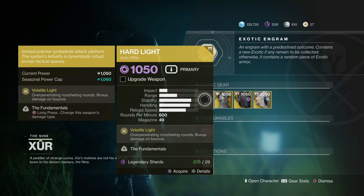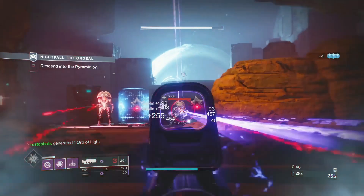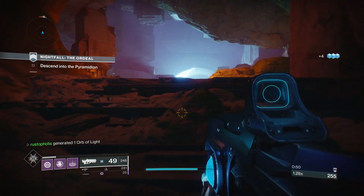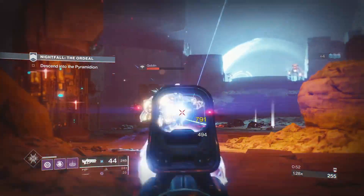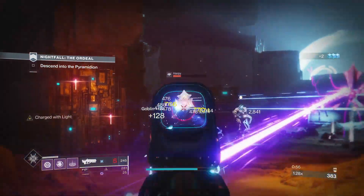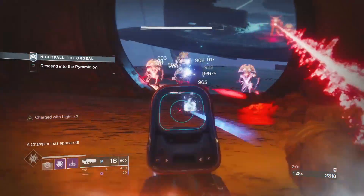Click on Xur and you'll see the weapon for sale this week is Hard Light. This was my very first exotic in Destiny 1. It's a decent exotic — they reduced the screen shake on it, but the main purpose is to allow you to swap burns. So if you're in a locked loadout and there's a void shield, a solar shield, or an arc shield, you just hold the reload button down and easily start taking off shields.